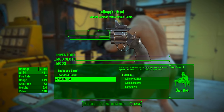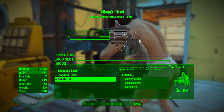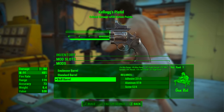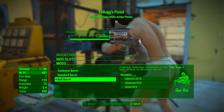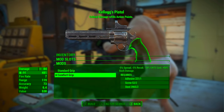Secondly, we're going with the bull barrel. It adds plus 5 times minimum range, plus 9 times maximum range, reduces sight spread by 10%, reduces minimum spread by 25%, reduces recoil by 10%, reduces VATS cost by 15%, and reduces sight time by 3%. Not beating around the bush at all — it's giving this gun wings.